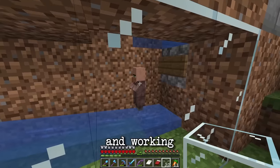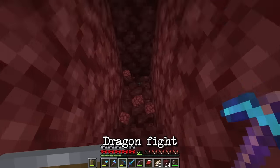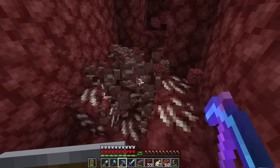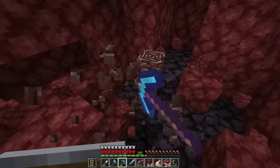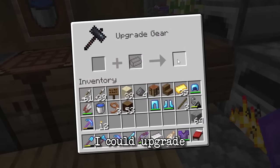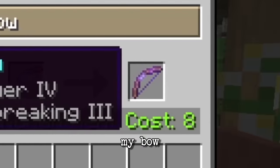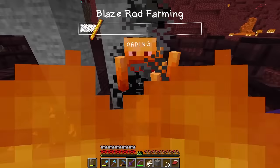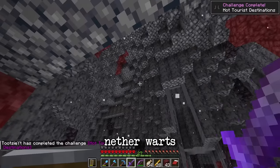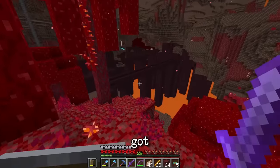Now that the villager breeder was done and working, it was time to head over to the nether to collect ancient debris to prepare for the ender dragon fight, because having an elytra would be much easier for building the zoo. I collected 18 ancient debris and found another two, which meant I could upgrade my entire armor to netherite as well as my sword. I went to repair all my tools, upgraded my bow, and finally it was time to loot the nether fortress — but there were no chests and no nether warts, so I had to search the nether for an extra half hour to find another fortress.